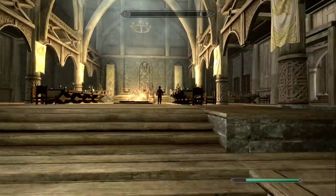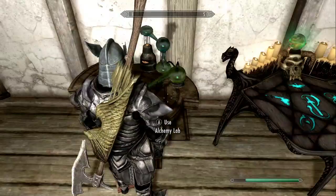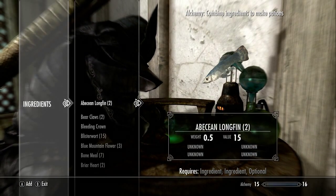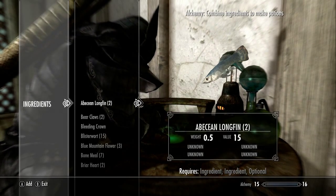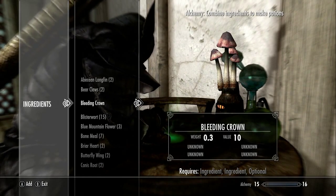Alright, hello and we're back. Just going into Dragonsreach — obviously there's the alchemy lab and the enchantment table — so just going to go in here and create the potions that you can. I have searched the web and found a really good website that I will put the link in the description.